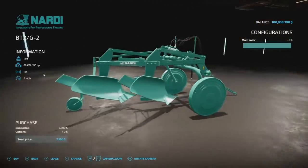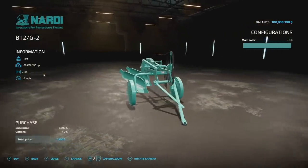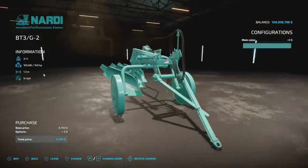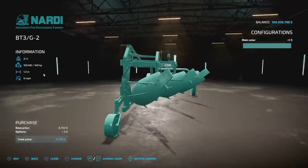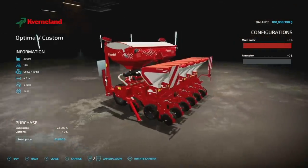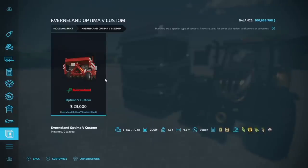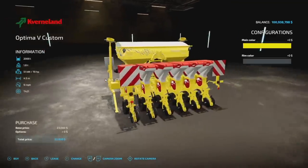Next up the Nardi trailed plow, this is for Pepe 978. These are actually very large plows compared to their size — only a 1 meter and a 1.3 meter working width, however they are absolutely massive and require a bit of horsepower as well. Got some nice colors. Also the Convertlin Optima V — rim and main color configurations so you can change up the colors just enough to make a difference.